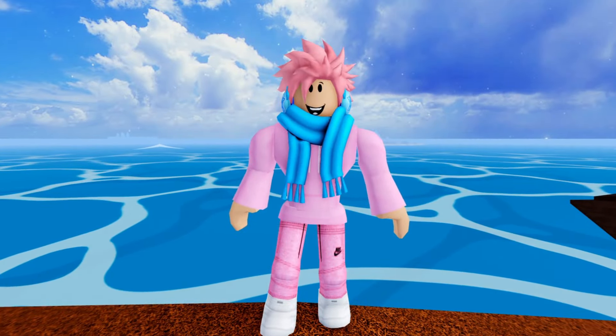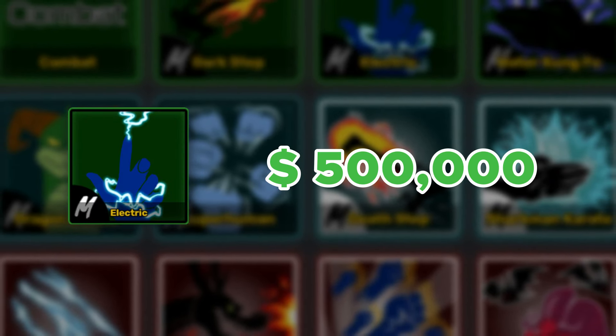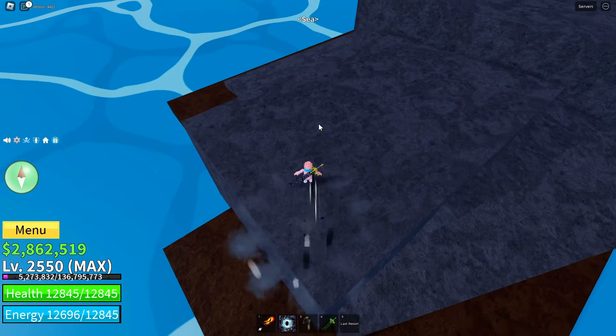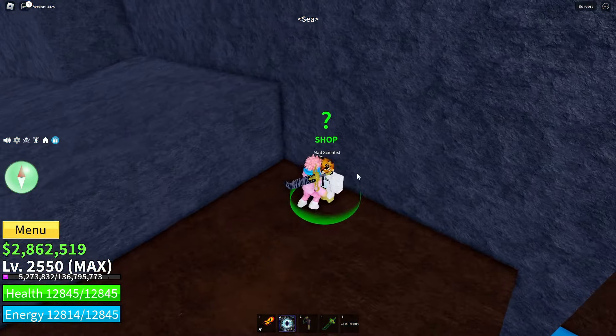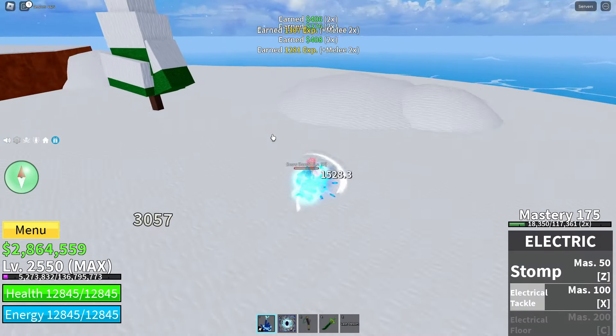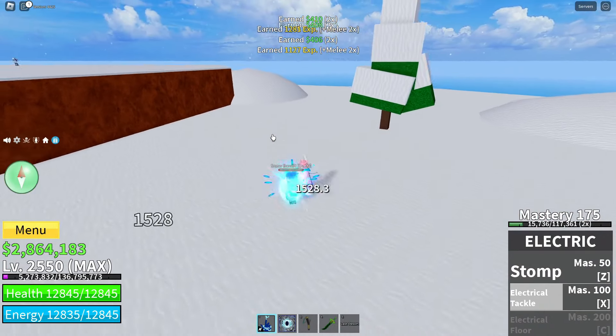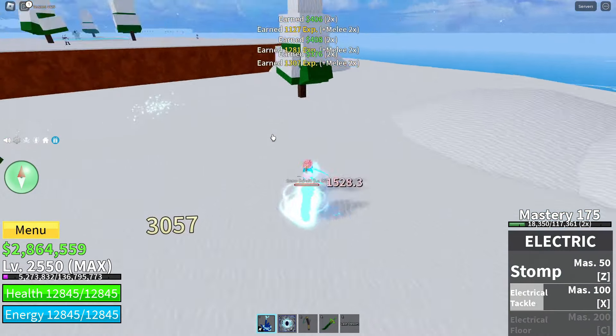Let's head over to one of the basic fighting styles: the Electric Fighting Style. It costs a total of 500,000 belly, and you can get it from an NPC called the Mad Scientist, located next to these rocks next to Skylands. Once you get this fighting style, you unlock three abilities. It has a decent click speed, it's a very good choice for beginners, and all of its moves can damage CBs. The bad thing is that its damage is outclassed by the other fighting styles in the game.